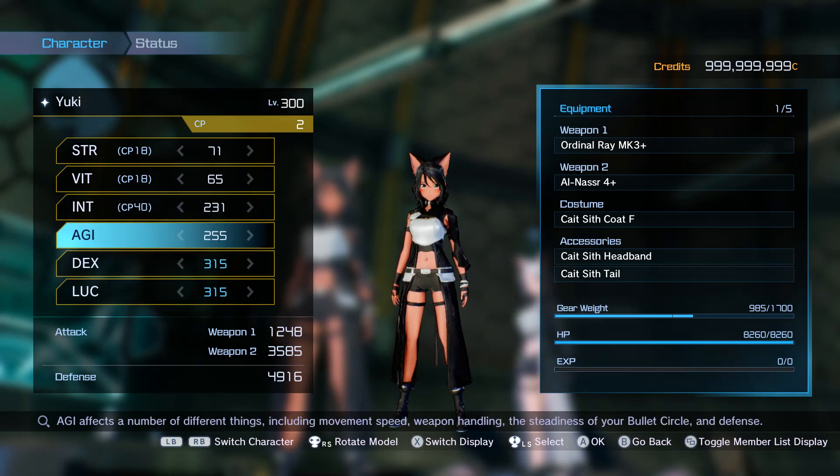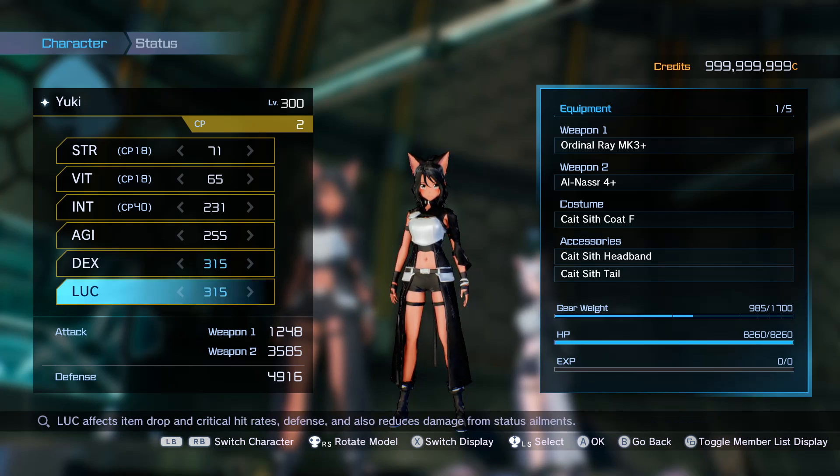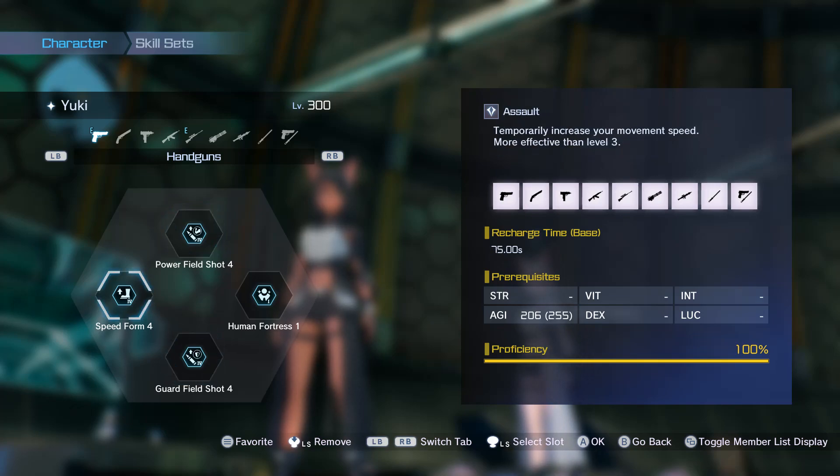Max Agility at 255 gives more defense, movement speed, and helps with the bullet circle, which is great with snipers. Max Dex means more damage to weak spots and more crit damage. Max Luck gives more critical rate and also increases defense a little. For skills I have Power Feature, Guard Free Shot — so we do more damage and have more defense — and Speed from Force so we move faster on the field.